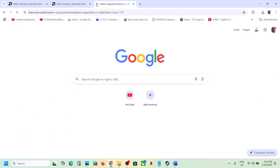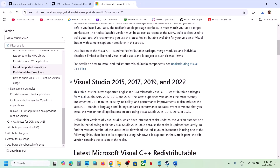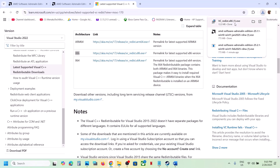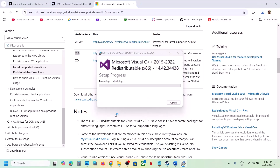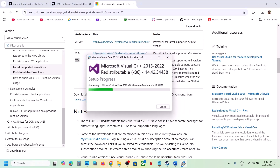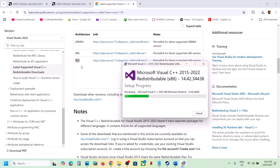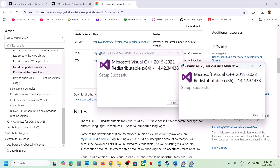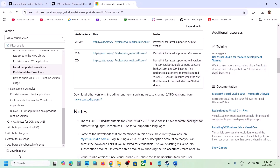The next step is to install Visual C++ redistributables. Copy the link provided in the video description and open it in a browser — it will take you to the Microsoft website where you will see Visual Studio 2015, 2017, 2019, and 2022. Download and install both the x86 and x64 files. If you see a Repair option, click Repair; if you see an Install button, click Install. Make sure both x86 and x64 are installed, then restart your computer — a restart is required after this step.